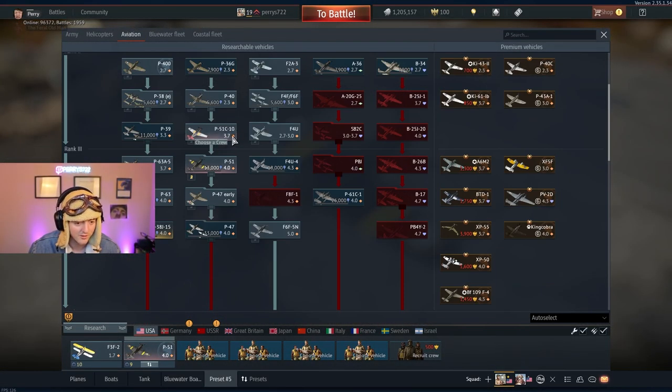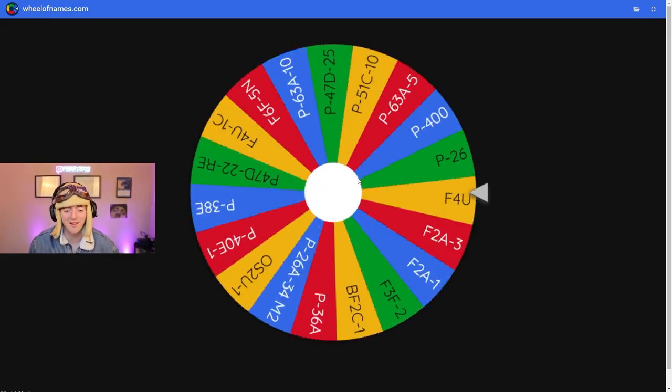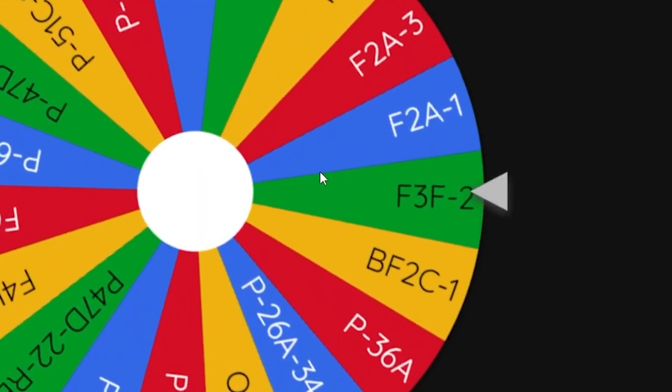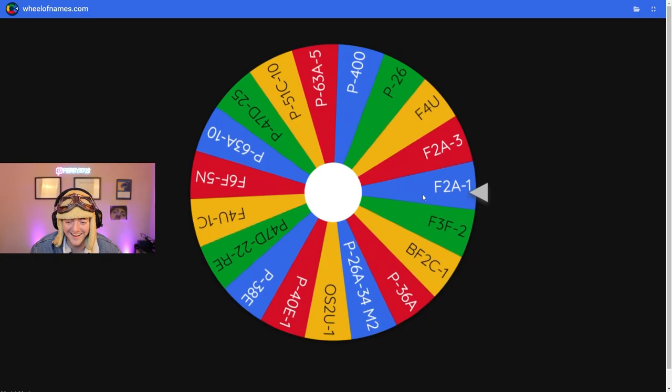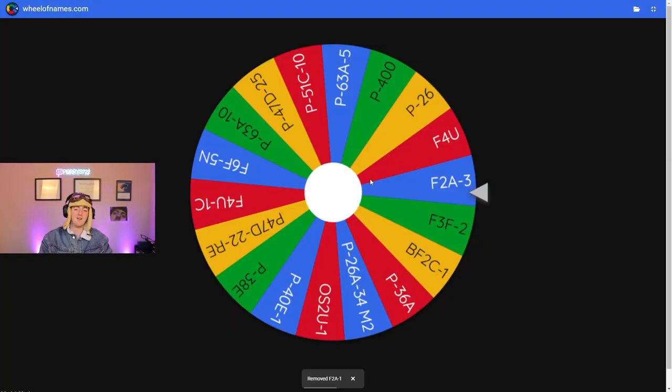Oh gosh, well this might be extra terrible for you. Just do the closest one. Do you have the P51 C10? The highest I have is an E40. You can do that — make some adjustments. Third plane, third plane — something good please. This is gonna be so horrible. Oh my gosh, the P51 already scuffed us. F2A1? Yeah, god damn — we got two stinkers.